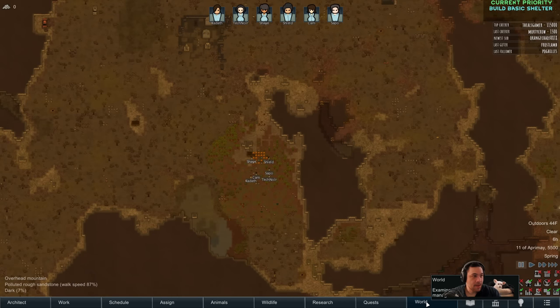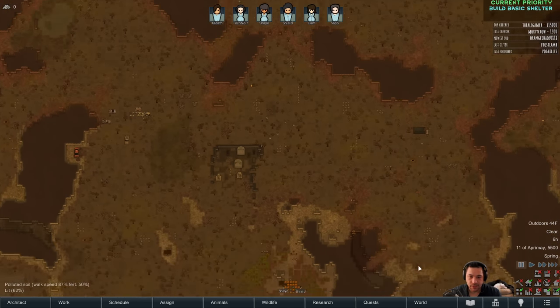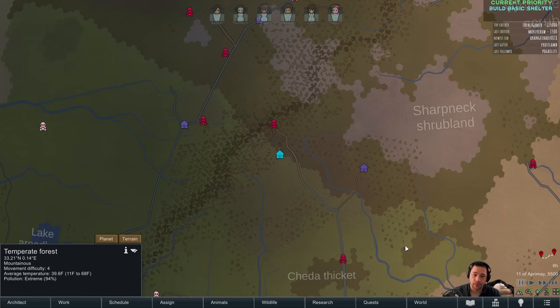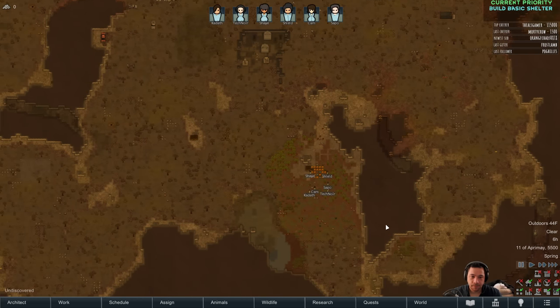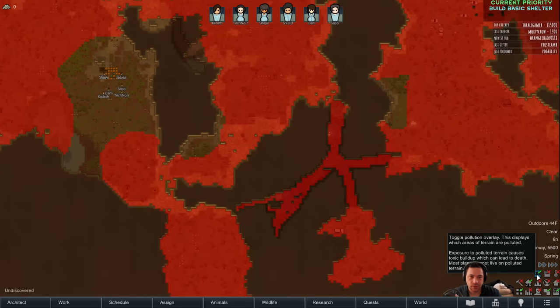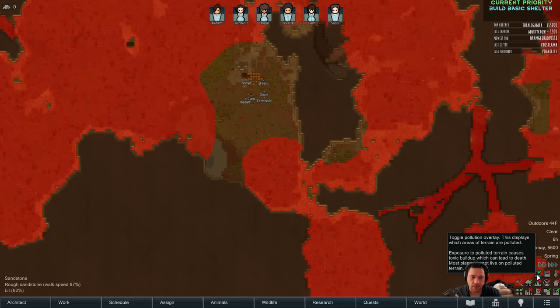Here is the map tile. I basically generated a planet of 100% pollution — it's a very polluted little planet. There is a new pollution overlay, and you can see where it is polluted. Standing on pollution, you'll slowly acquire toxic buildup. It builds up about 20% slower than it normally would in vanilla RimWorld, but with the new update there are also ways to protect yourself from it. I'm going to be building in this mountain.